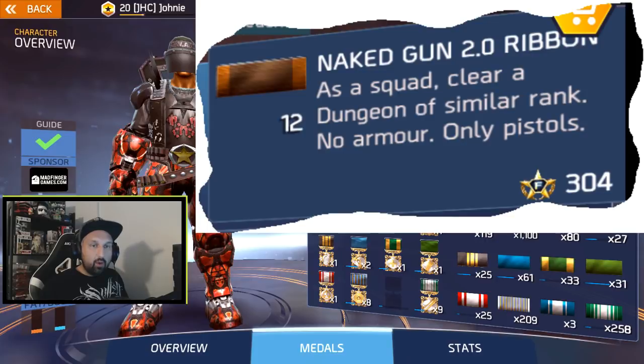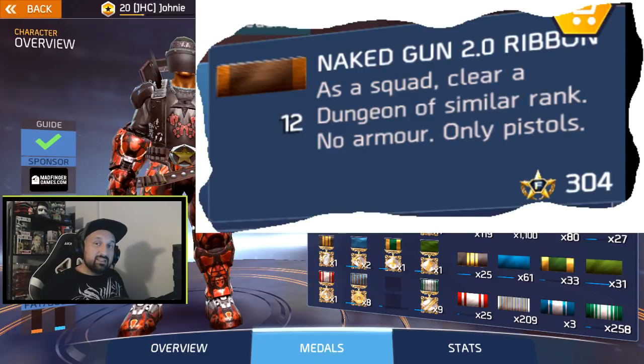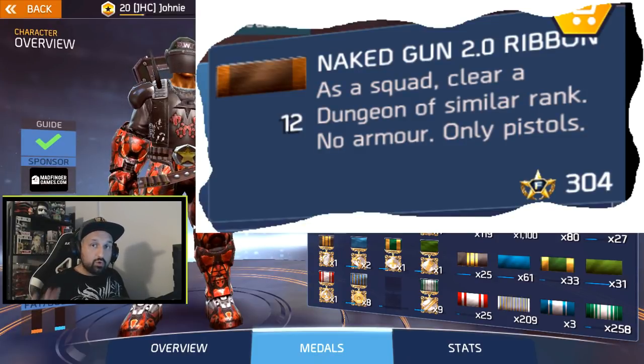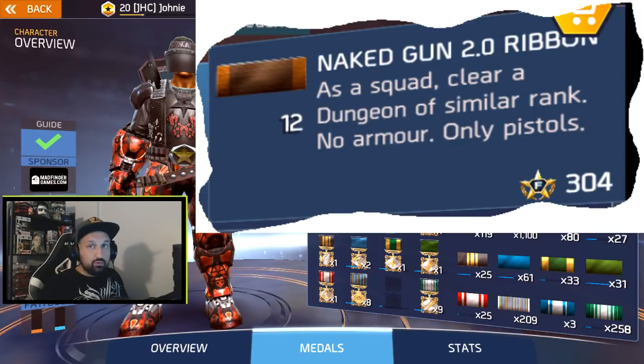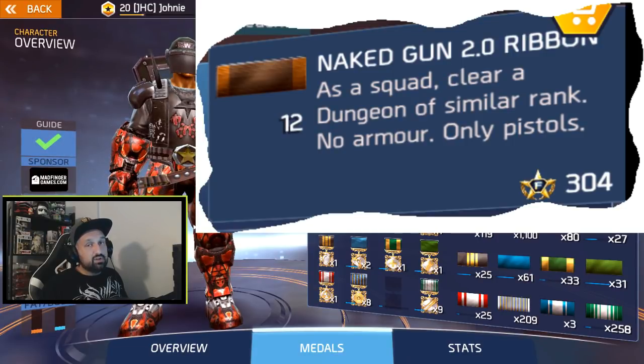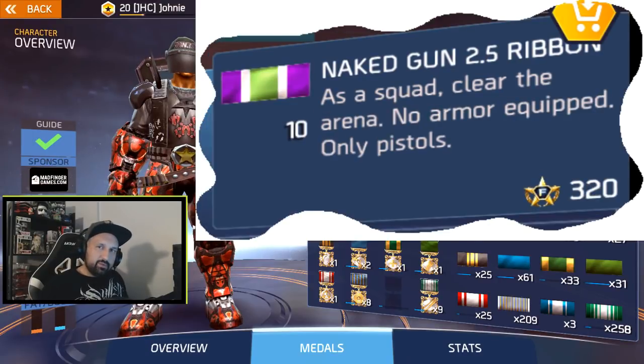Hidden ribbon number six is Naked Gun 2.0 — as a squad, clear a dungeon of similar rank with no armor and only a pistol. The whole squad has to be naked, only using the pistol, and no damage skills. A quick tip: Doable Tight Fist is pretty easy as a squad naked with pistols. It's a fast dungeon — you can do it in under 10 minutes usually. Just remember, don't use damage skills because it will ruin your ribbon.